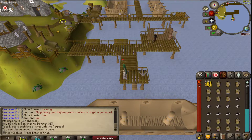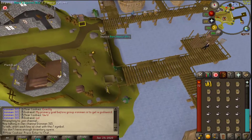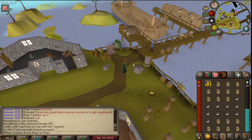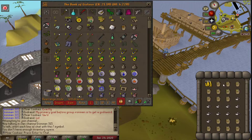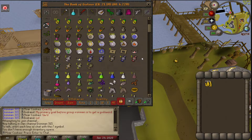Once our inventory is full, we just run over to the bank. Always use the bank chest — the bank deposit box is actually farther away since you have to walk about three spaces rather than two. Then we bank everything and run back, rinse and repeat. Buy a whole bunch and once we have a couple hundred — or a couple thousand if you really want to go crazy on crafting.